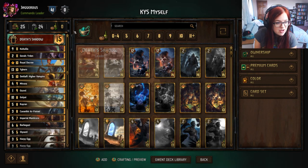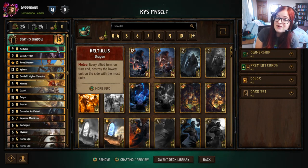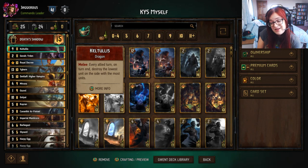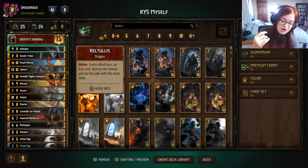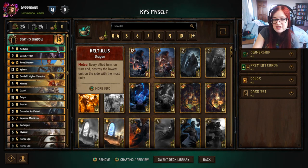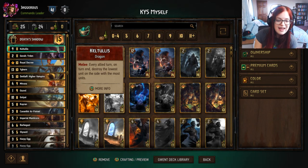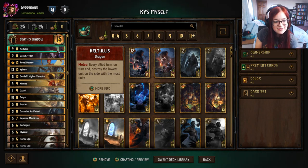We have our good friend Kiltulis, she is a dragon and if you play her on the melee row, every allied turn on turn end she will destroy the lowest unit on the side with the most units. If your opponent has more units than you, she's utilized to kill units on their side. Because there are quite a lot of swarmy decks in the meta, Kiltulis is a really nice addition. You can also control your side of the board by consuming.